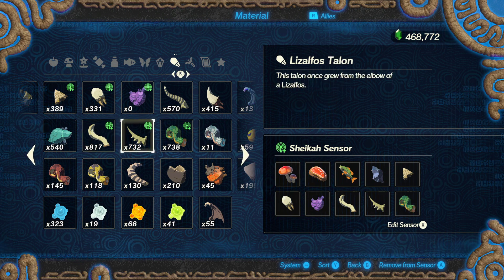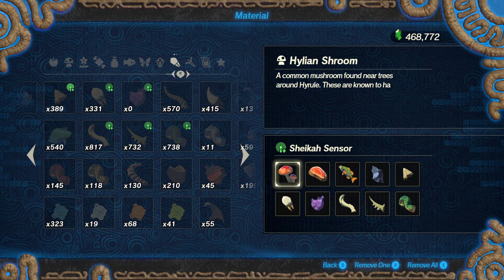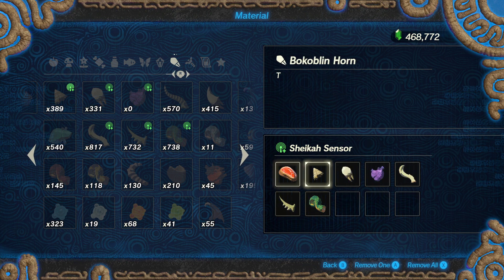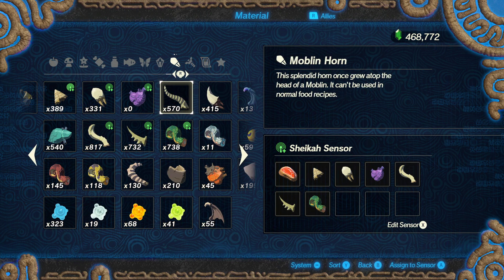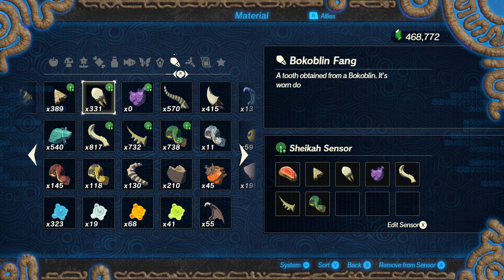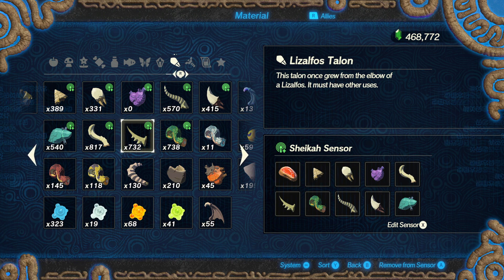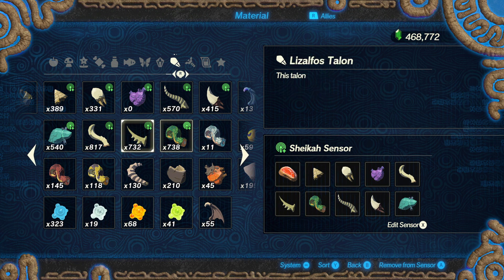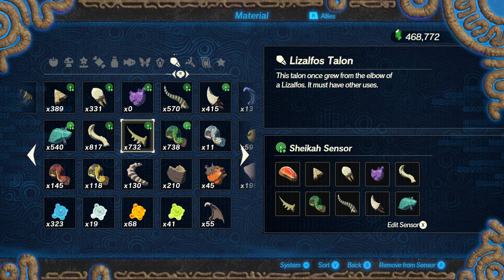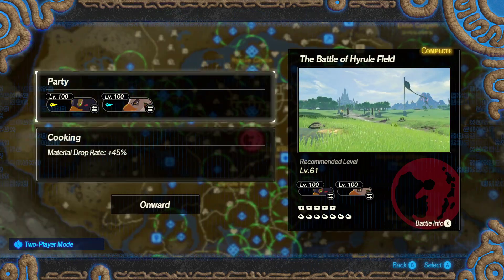One nice thing about the sensor is that it gives higher drop rate percentages than most other modifiers, and you can set it to a mix of everything — battlefield drops as well as specific monster parts from enemies you'll be killing a lot of. If you already have too many of certain materials like mushrooms, fish, or flint, you can remove those sensors and replace them with others — like all the moblin parts or even jewels if you're on a blood moon. Since we're focusing on monster parts, we'll go all in on those.